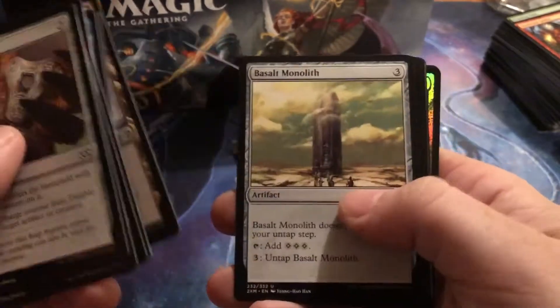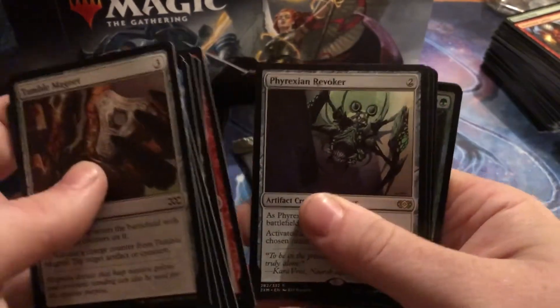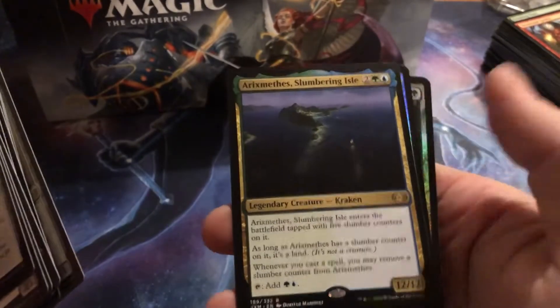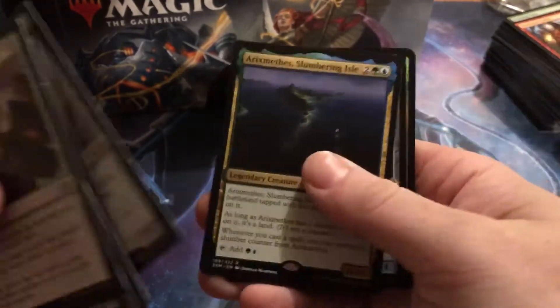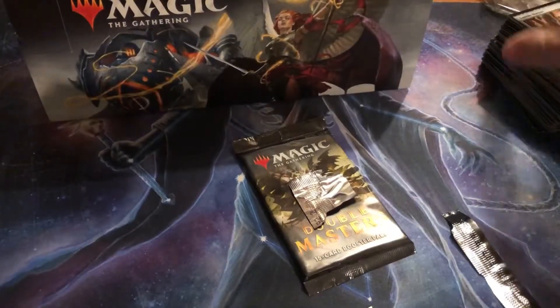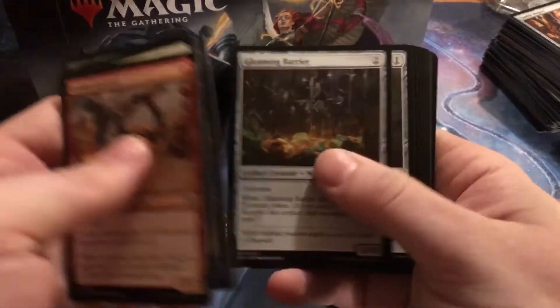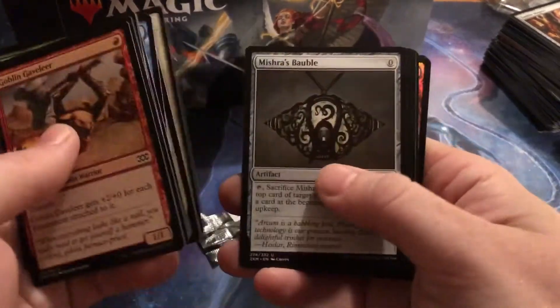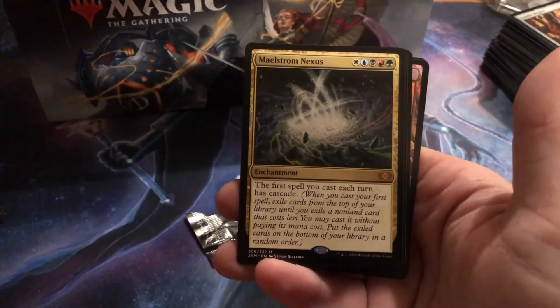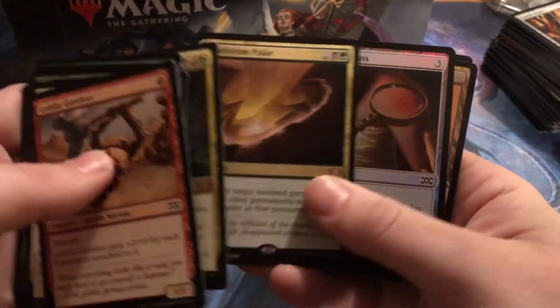Hoping for the best. Darksteel Citadel — that's the highest uncommon price, but that doesn't mean much. Phyrexian Revoker. A Slumbering Isle. Cracking Creature. Gleaming Barrier. Leech of the Vitara Hollow. We each got an extra rare — that's nice. We should take one of each. Revoke Existence — great card. Last pack magic, everybody! Last pack magic. Maelstrom Nexus. Maelstrom Pulse.